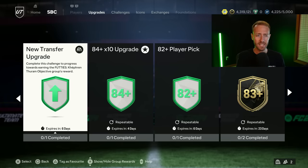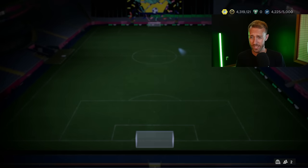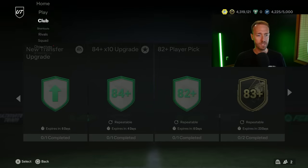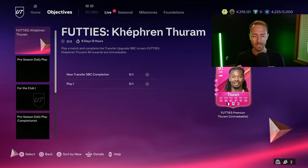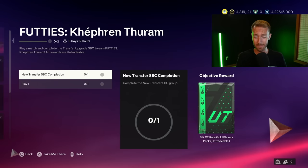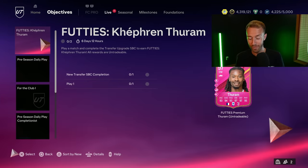First of all, this is the SBC required with the Kefrem Taram Objective card. It looks like a regular upgrade pack SBC that gives you a Premium Gold Players pack. But upon further inspection, you see that it requires an 88-rated squad, which seems like a lot. It all makes sense when you go to the Objective section and see that this Kefrem Taram card is not just unlocked via the SBC — it's unlocked by doing the SBC and then playing one game in any Ultimate Team game mode.